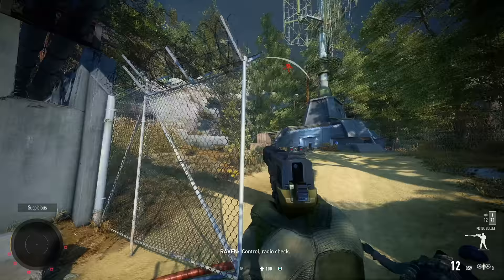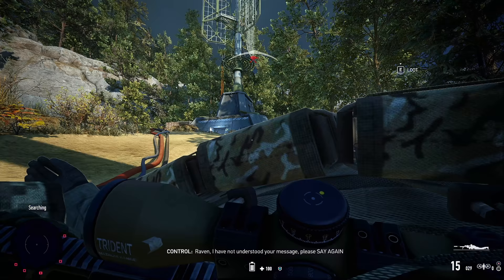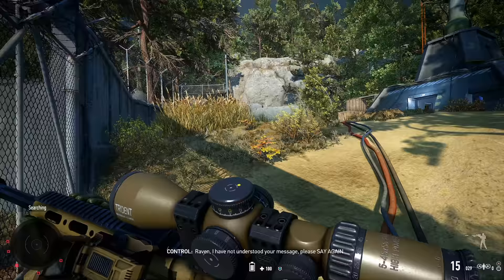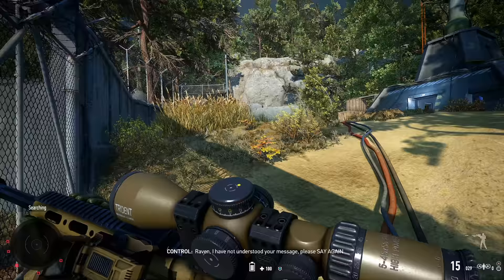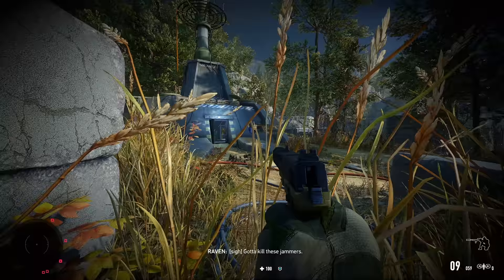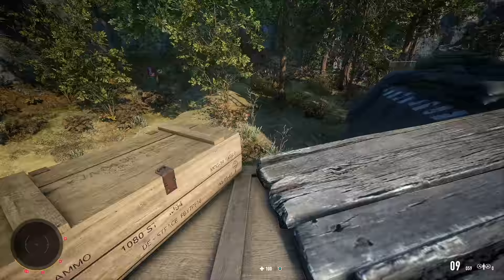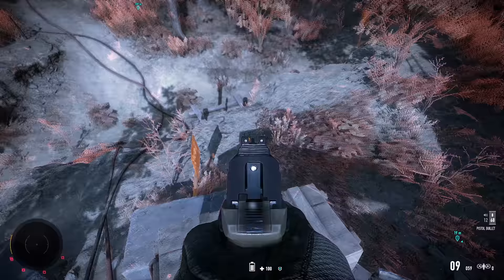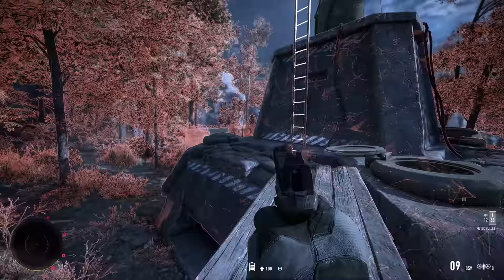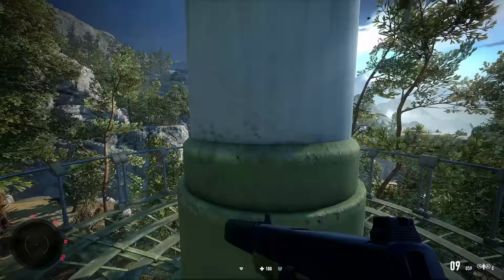We missed the guard at the entrance — oh no, he's found a body. Hostile forces are stronger than the intel reported. Gotta kill these jammers, I really do. That's two very close calls now, almost blowing my cover. There's a minefield here — you can scan those with your mask, which is nice.